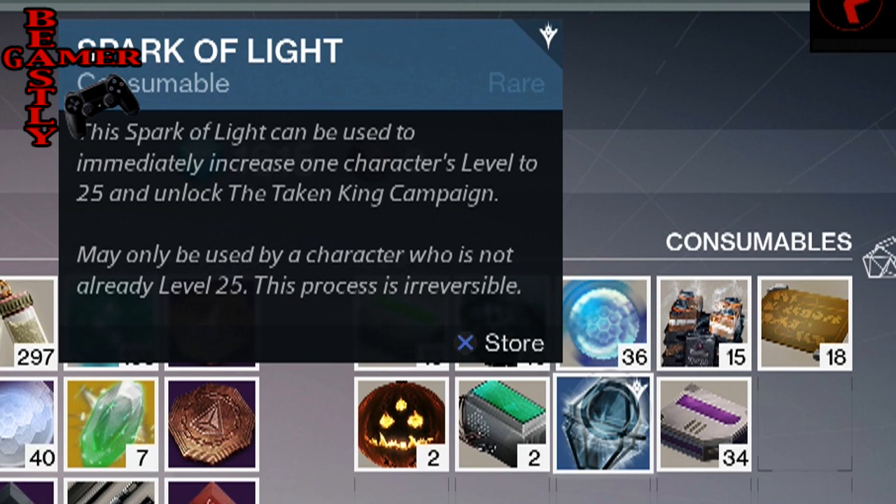So once you get the new DLC, the Taken King, you're going to get something called the Spark of Light, which is a consumable item that you can use on your account one time for any character under the level of 25. And it'll instantly get that character to level 25.